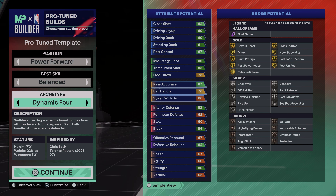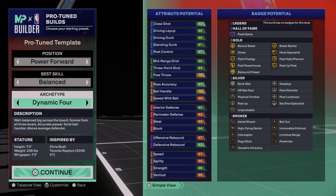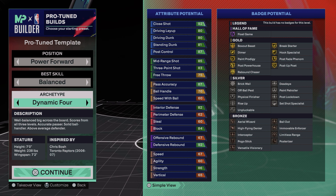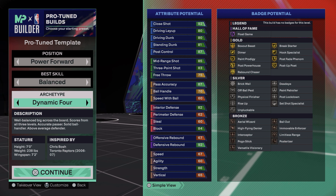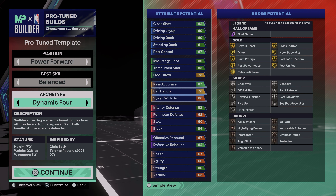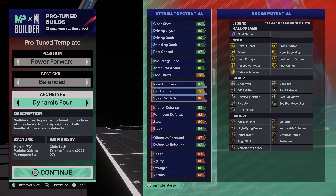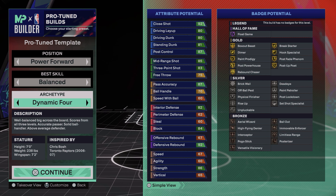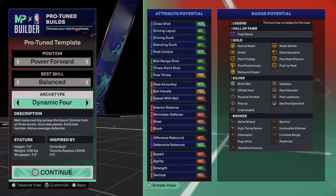Very true. Accurate passer — I agree to disagree, he was a decent passer. Solid ball handler, above average defender — I can agree with all those things. That's a really good description. As for his stature: seven foot, 238 pounds, 7'2" wingspan. That's a big build; you're going to be able to play the four or the five with this build.